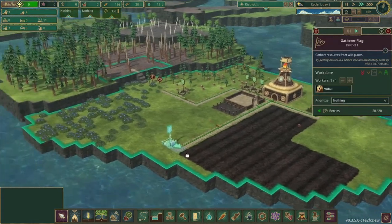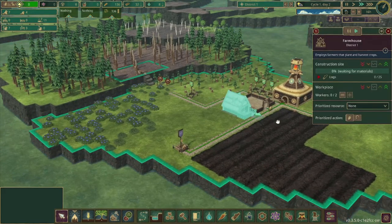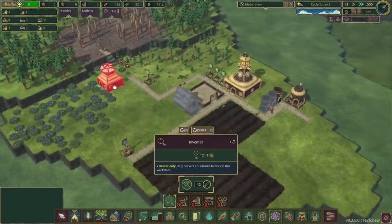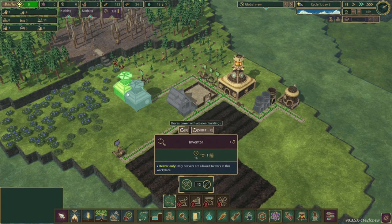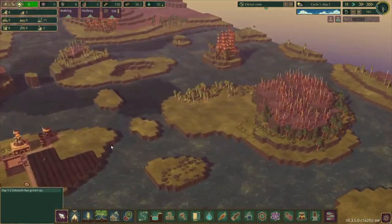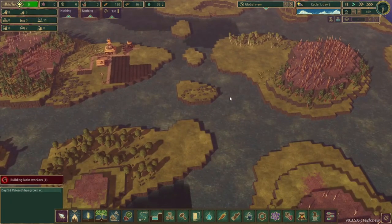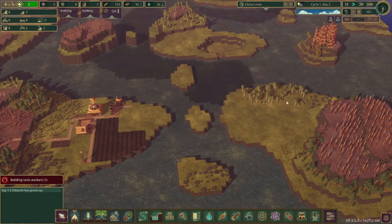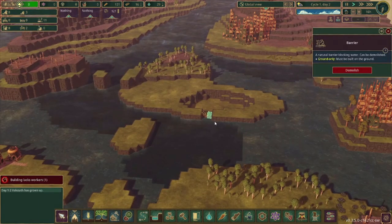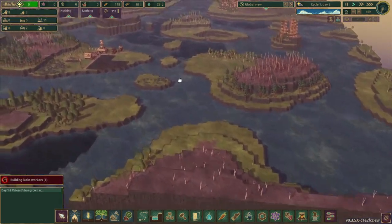We're on day 2 and we already have a beaver not doing anything. I need to make an inventor's hut because science is key — you want to get the forester as soon as possible, and that takes some science. Taking a look around, I think I'll be able to get some stairs across here because you won't want to dam this up since that will block the water from going this way. Getting some stairs across here gives another place to farm and grow trees, and we'll have access to scrap metal on this side. I'll also probably get rid of this barrier and have a little pool there.